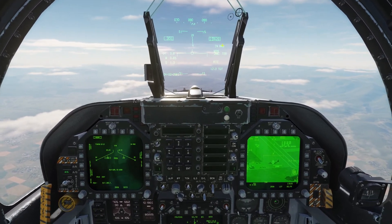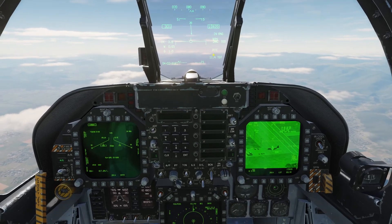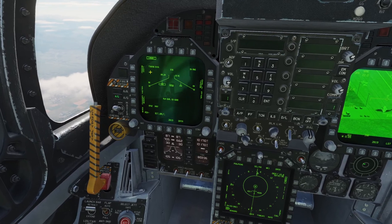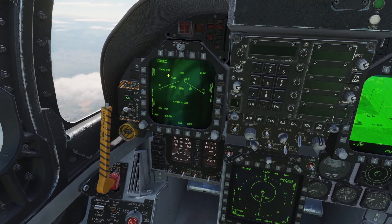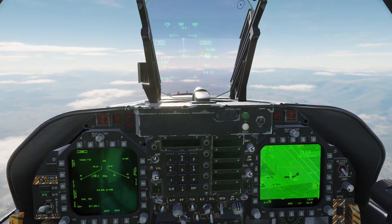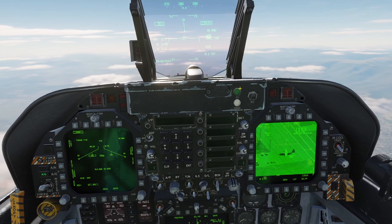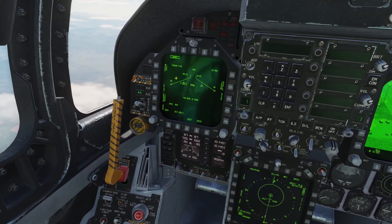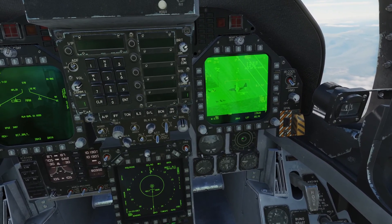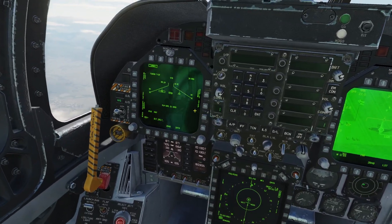The cue on the HUD shows the JSOW is in range. However, the JSOW has not warmed up yet — you can see a timer counting down starting from 9. When it gets to 7:30, the JSOW will be warmed up and ready to release, and the X over the JSOW indication will be removed. It's currently in TOO, Target of Opportunity mode. While waiting for the timer, I'll go ahead and refine my target selection on the AT FLIR, click TDC depress again, and then wait.